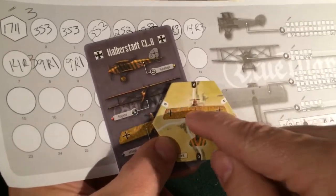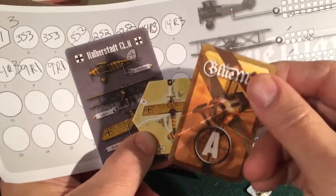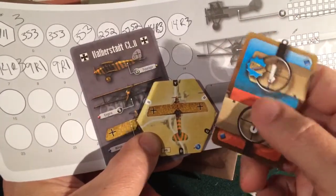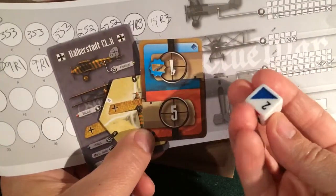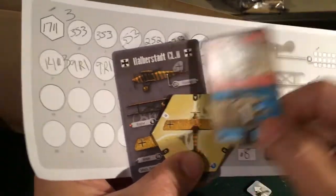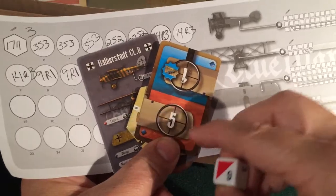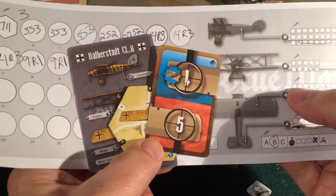If you're attacked from one direction, you'll take an A damage card. These damage cards typically apply to the engine or the front area of the plane, possibly the wings. You'll notice there's a blue section and a red section — you roll a die. If you roll blue, you might get a broken wing, which prevents aerobatic maneuvers. If you roll red, that could be five damage to your wing, and you just check off five boxes on your sheet.